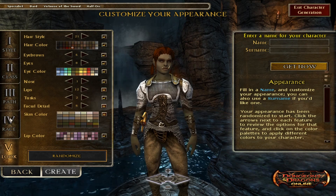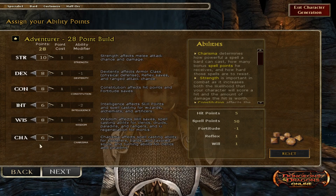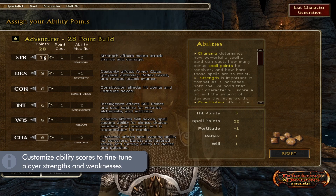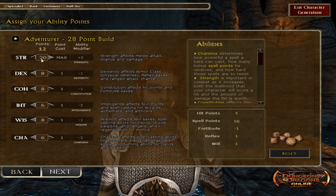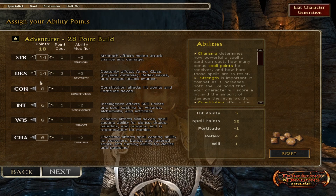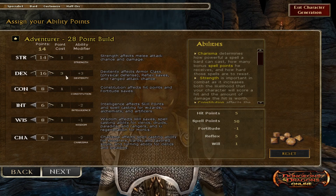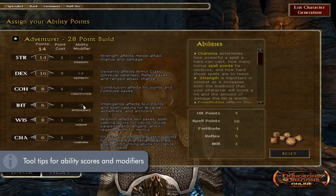I mentioned that you can go more in-depth with your custom subclass, and that happens right after you pick your race. If you choose the custom class path, it brings up an entirely different set of menus. First is assigning your ability points to your six different stats, up to a maximum base of 18 — not including additional bonuses from your race. For example, playing a half-orc gives me plus two to strength automatically. How this works is that points increase in cost as stats go higher: at 14, each increase costs two points, at 16 it costs three, and so on. Each ability score has a brief description if you hover over it.